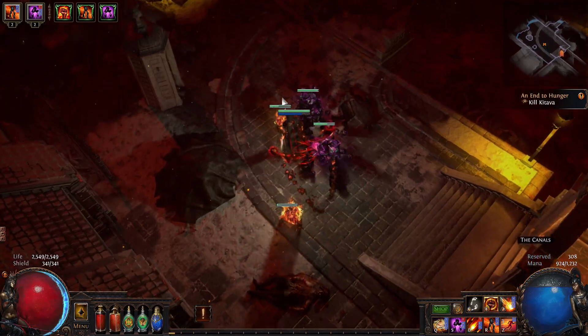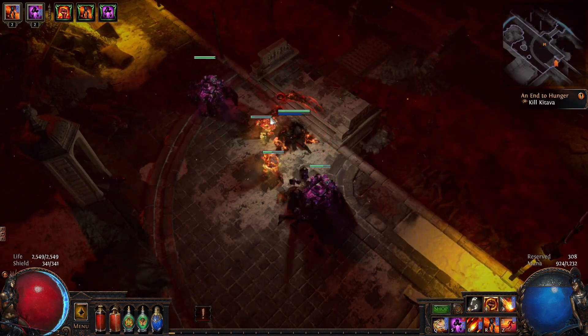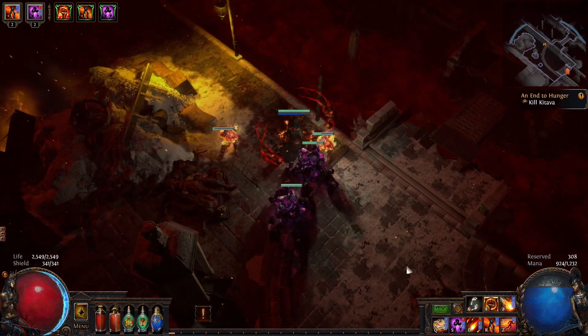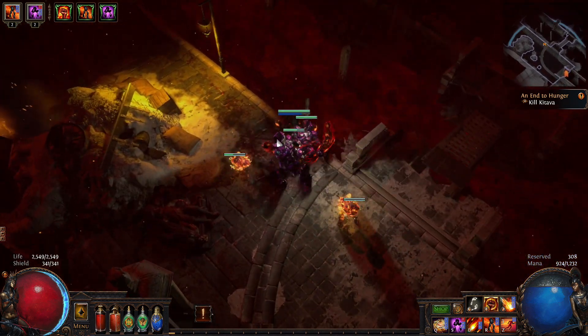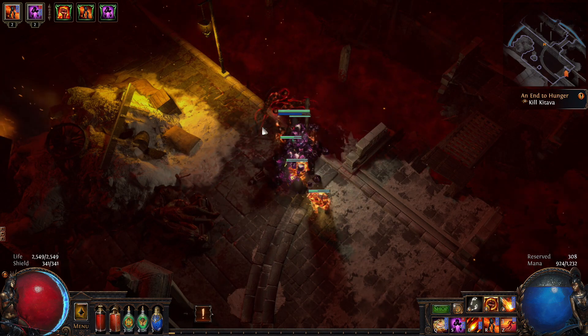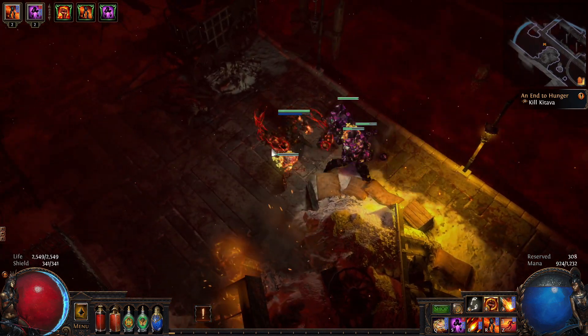Hi everyone, the Lone Wolf here, welcome back for some more Path of Exile. In today's video I'm trying to reach maps with my Elementalist. A little update — we changed the support spells and decided to go for the golems. I've now done my third Labyrinth, got four golems, immune to ignites and things like that, nice damage boost.